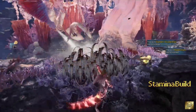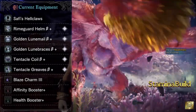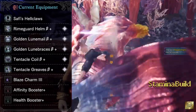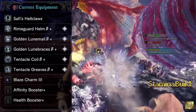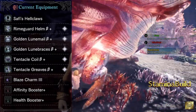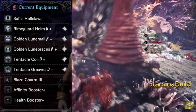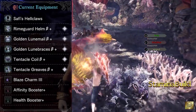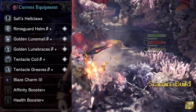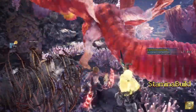Now let's have a look at the armors I'm using for this build. They are Rimeguard helm beta, Golden Lunastra mail beta, Golden Lunastra braces beta, Tectonic coil beta, Tectonic greaves beta. I'm using the Blaze charm level 3. I'm using 2 pieces of Gold Rathian armor to get divine blessing all the way to level 5, and 2 pieces of Namio armor to get elemental acceleration. 1 piece of Valcana armor mixed with the Valcana divinity in my weapon to get the critical element bonus.